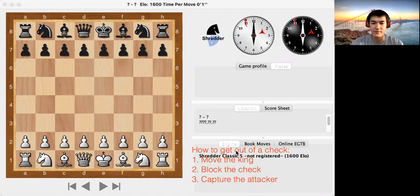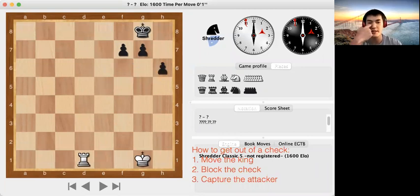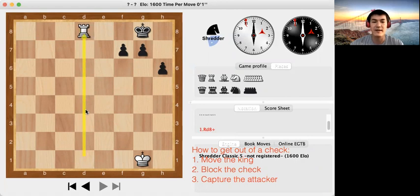Let me show you an example position. White has the turn, and if we move the rook to d8, the rook is now doing a check. When there's a check, the king has to get out of the check. The black king can only escape to one square — can we see which square? The king can go to h7. This is the only square the king can go to.